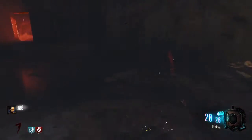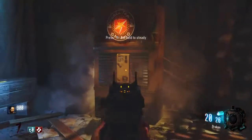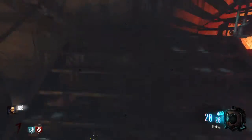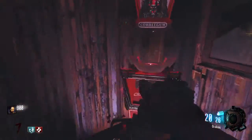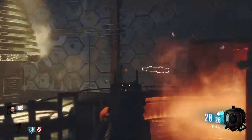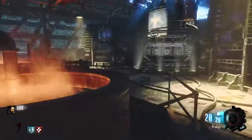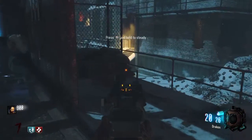VMP, Mystery Box spot, Random Perk Machine. Door up here, Gobble Gun Machine, teleporter, HVK, grenades in there.